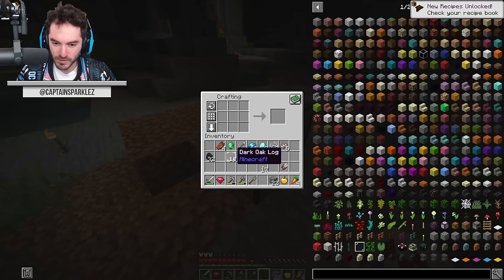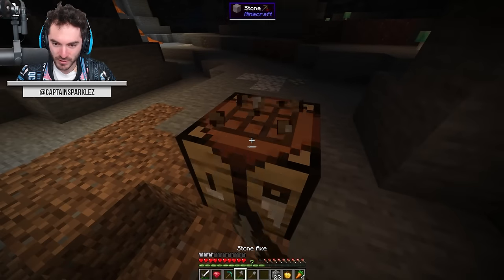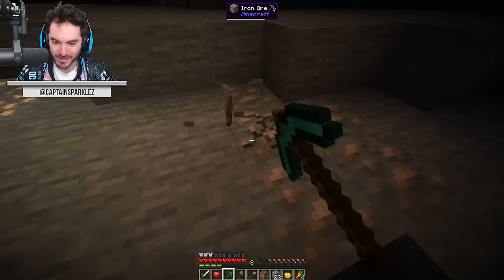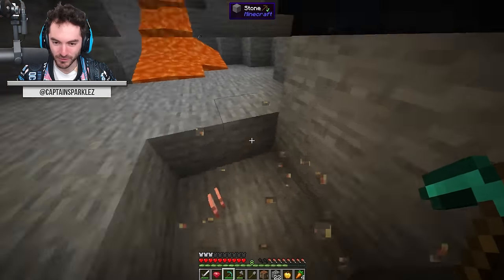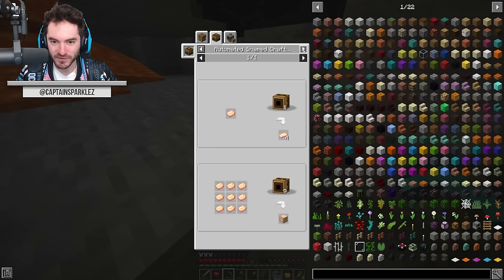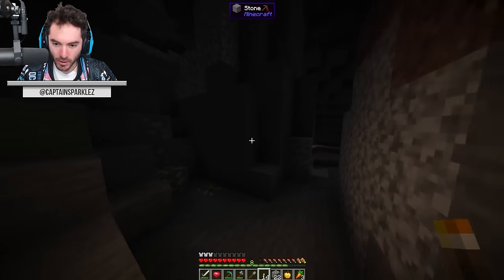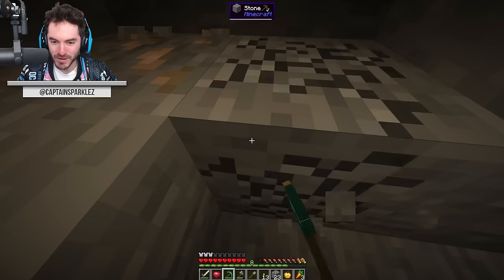It's probably gonna be easier to get a set of diamond gear than iron - kind of funny. First step, I should probably just make a diamond pickaxe. Not the worst idea in the world - let's do that. Easy peasy, diamond pickaxe in episode one! I've realized I can do gamma adjustment since we're in 1.16 - I'll probably do that for the next episode. I'm so used to 1.18, 1.19 where they disallowed gamma changes.